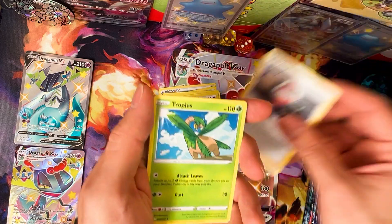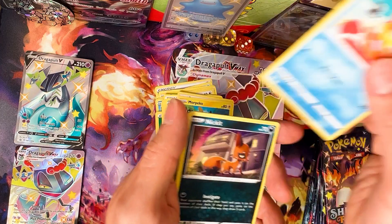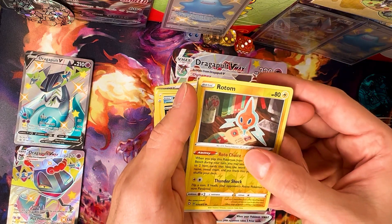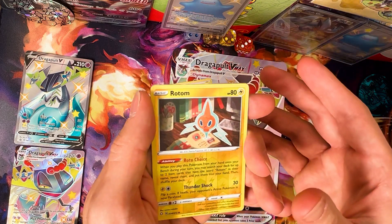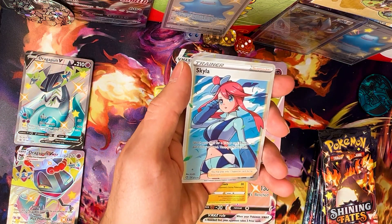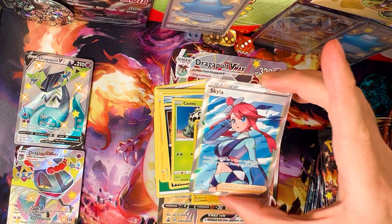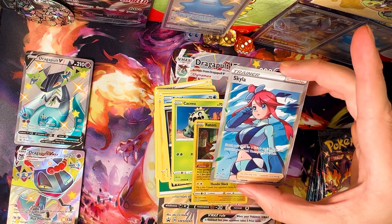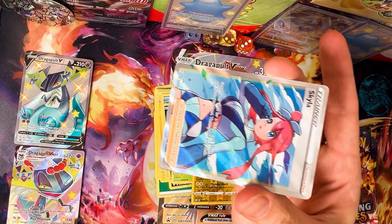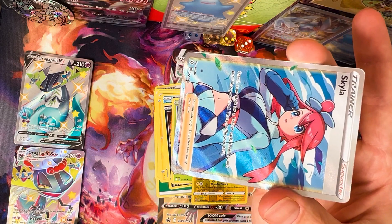Second pack: Ball Guy, Trophies, Eevee, more Pego. Oh no way — no way! This is my favorite full art trainer card — Skyla! I prefer — I can't even speak right now — I preferred full arts over secret rares.